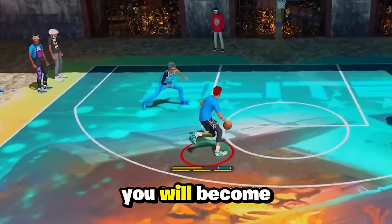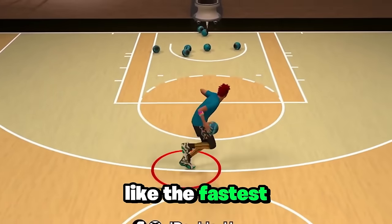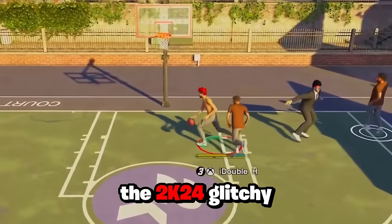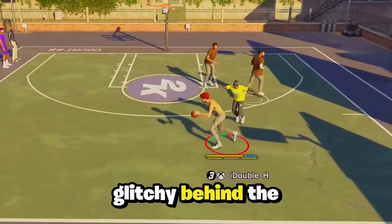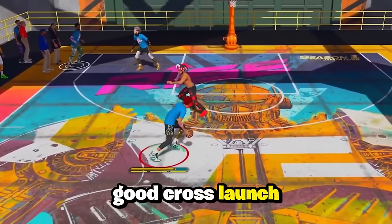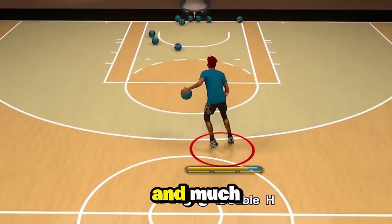If you watch this video all the way through, you will become a better dribbler in 2k25. You will learn moves like the fastest speed boost in the game, the spin back to the three-point line, the 2k24 glitchy crossover, glitchy behind the backs including the 2k20 behind the back, good cross launch speed boost, good escape moves, the Kobe between the legs move, and much more.